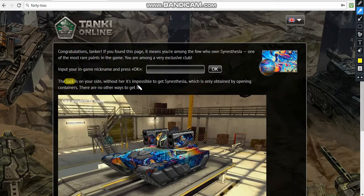Without it, it's impossible to get synesthesia which is only obtained by opening containers. So the fact that I now understand about it is just that if you enter the code, you might get a bigger chance than 0.5% to get a synesthesia paint from containers. So you might have 10% or even 50%.